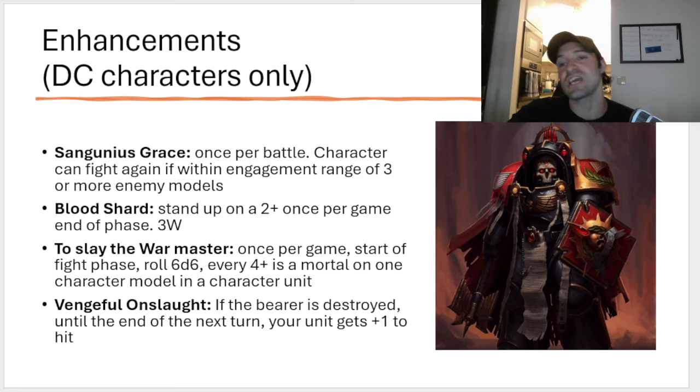To Slay the War Master — this is actually kind of interesting, I'll give it credit. Once per game, at the start of the fight phase, roll 6D6 and every four-up is a mortal wound on one character model in a character unit. This could actually be cool because you could cause three mortal wounds to a four-wound character and then say it's worth spending one CP on precisioning it out because you have a good possibility of actually killing that character. It's not awful, but it better be worth like five points because it is once per game.